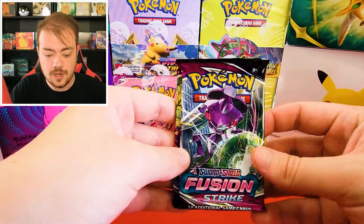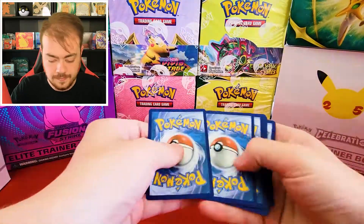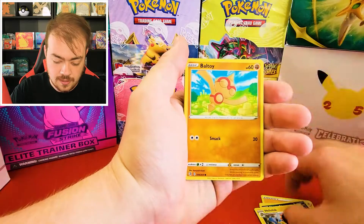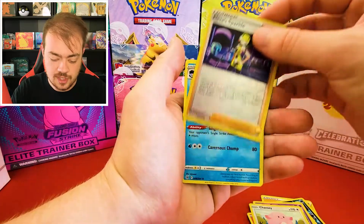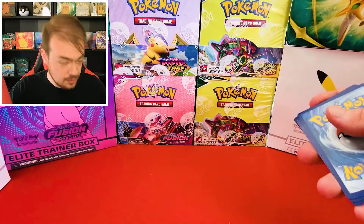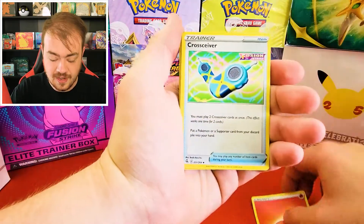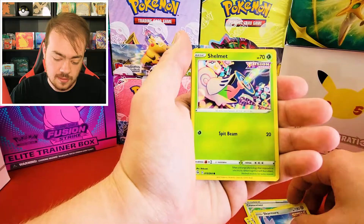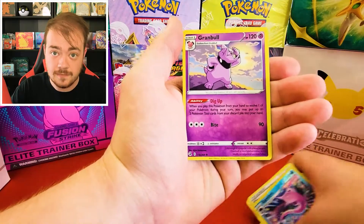We're going to start off the opening with Fusion Strike. I figured with the Pokemon Go set coming out, it'd be nice to jump back into some of these Sword and Shield packs instead of everyone doing Pokemon Go at the same time. Cards pulled: Energy, Quick Ball, Sharpedo, Helioptile, Baltoy, Corsola, Qwilfish, Vulpix, Chansey, Elesa's Sparkle, Huntail, Cindy, Morpeko, Skarmory, Shelmet, Plusle, Munna, Garbodor, and Granbull. No luck from Fusion Strike today.